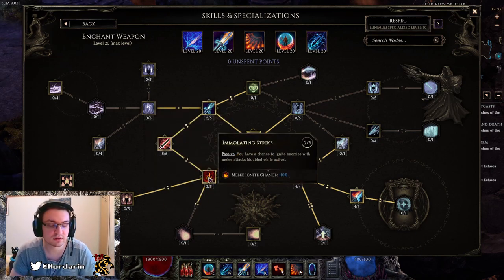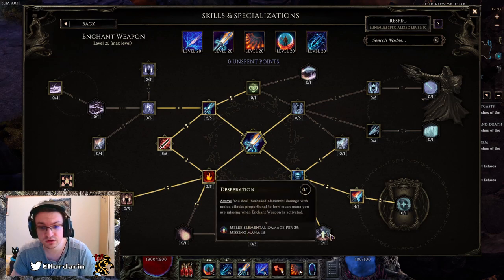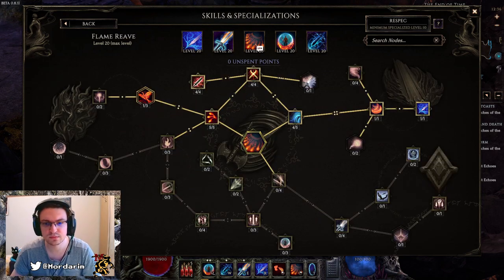Two points into Emulating Strikes because nothing else on this tree is really that impactful. We could use Desperation but Emulating Strikes gives 10% ignite chance, which we will use for other things. So let's have a look at our Flame Wreath.